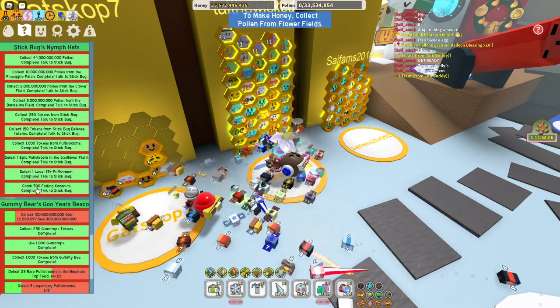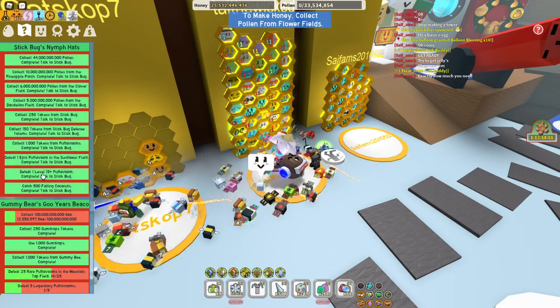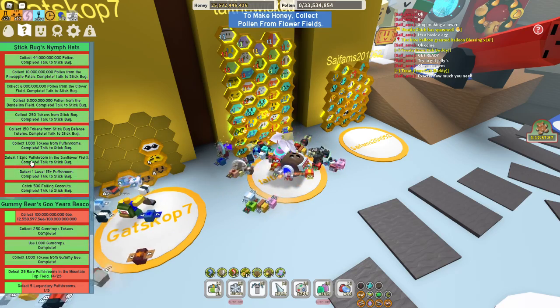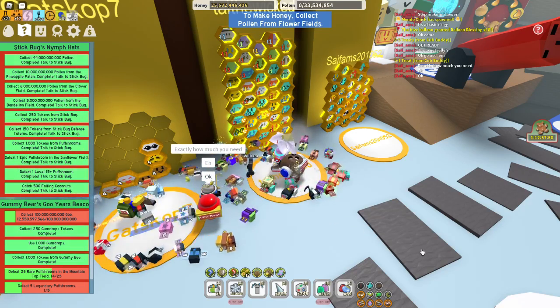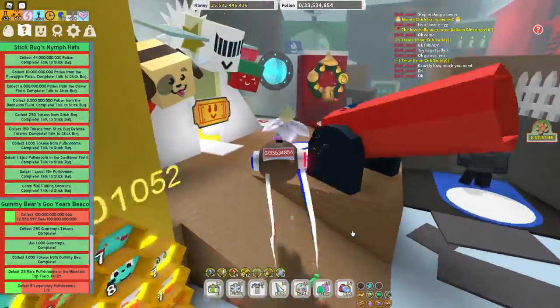I was able to get the 500 falling coconuts quickly when I got my coconut backpack. The level 15+ Puff Shroom was very hard to do, and I got lucky on the Epic Puff Shroom because that was the first field one showed up in. So let's go up and talk to Stickbug, see what he has to say.